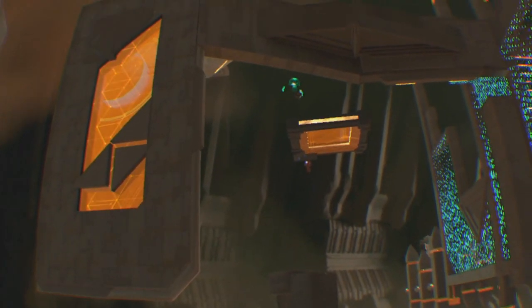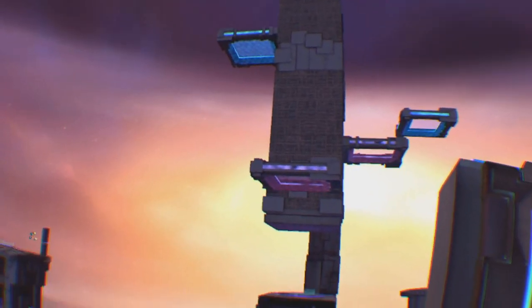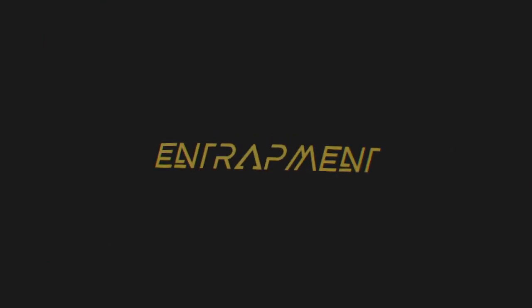At some point you will make a mistake. You can take an energy core and delete the clone that you messed up with, but sometimes it is easier just to reset the whole level. Doing so brings up the title of the level again. It doesn't last for too long, but having to sit through the text again can be slightly annoying.